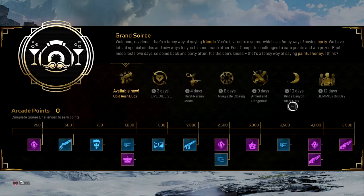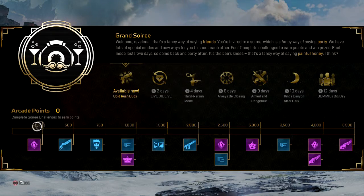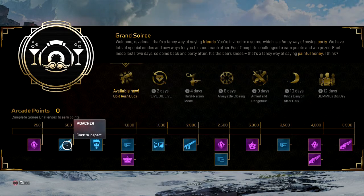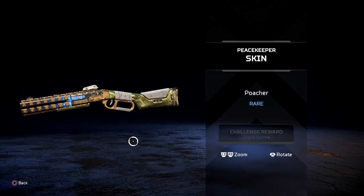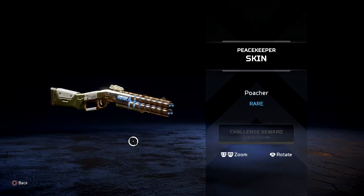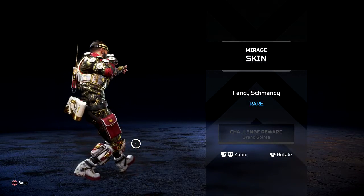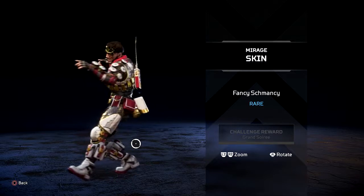Four days, six days, eight days, ten days, four days — okay, interesting. Click to inspect the pro chair. Okay, what you got Mirage? Nothing too fancy, it's a good skin though for a rare.